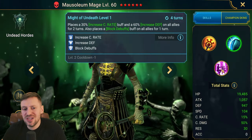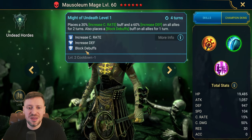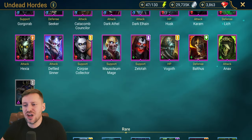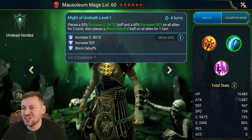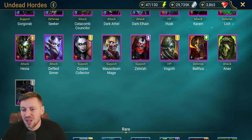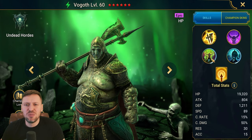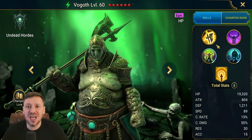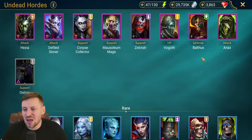Muslin Mage — can cleanse and brings block debuffs, but they're on separate skills so not as strong. The issue is you start bringing in buffs that can be used against you — it's all about timing. Vogov will be a great option — he's an insane healer. The boss does loads of AOE hits, put him in a guardian set and he's going to be healing the squad like an absolute boss.